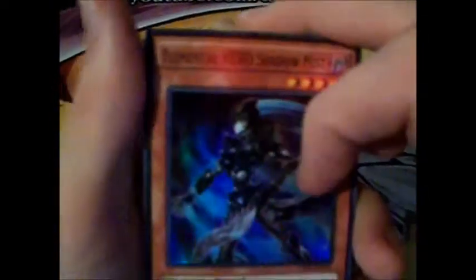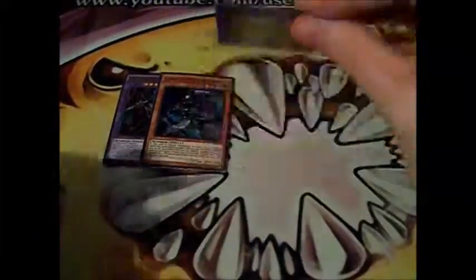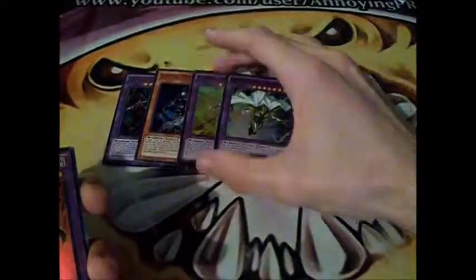The main card we wanted — I want the Hero Shadow Mist. It's like another Stratos, so it's really good. Master Hero Koga, Light Master Hero. Master Hero Divine Wind — that's pretty good, I don't know what we would use it for.